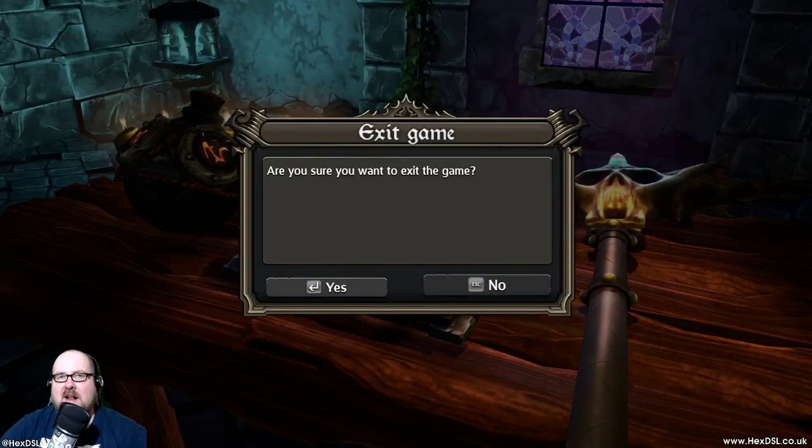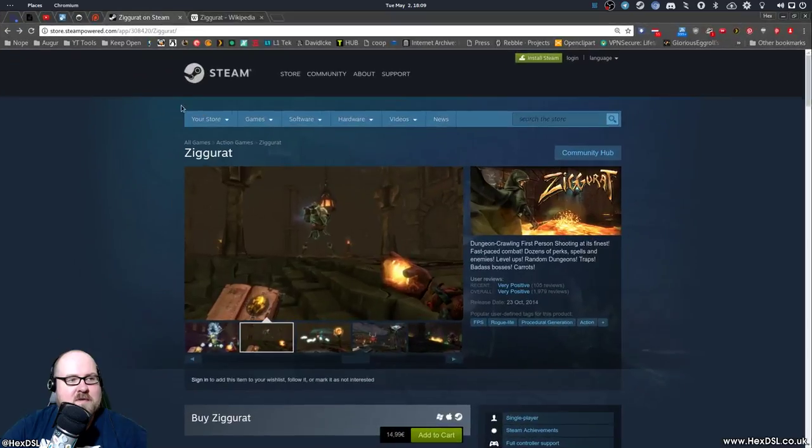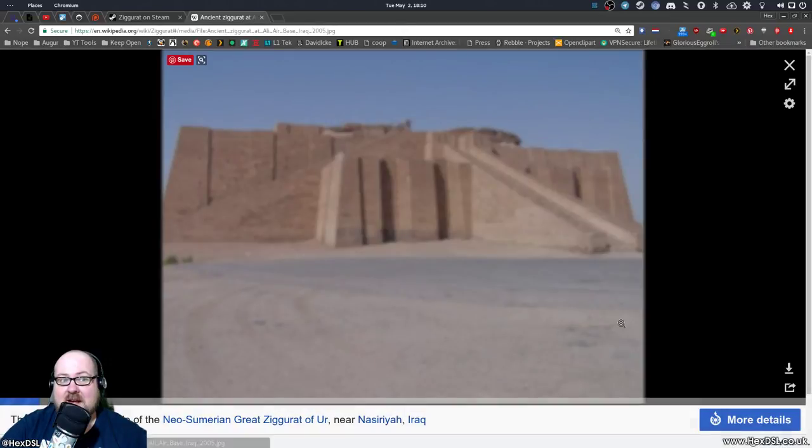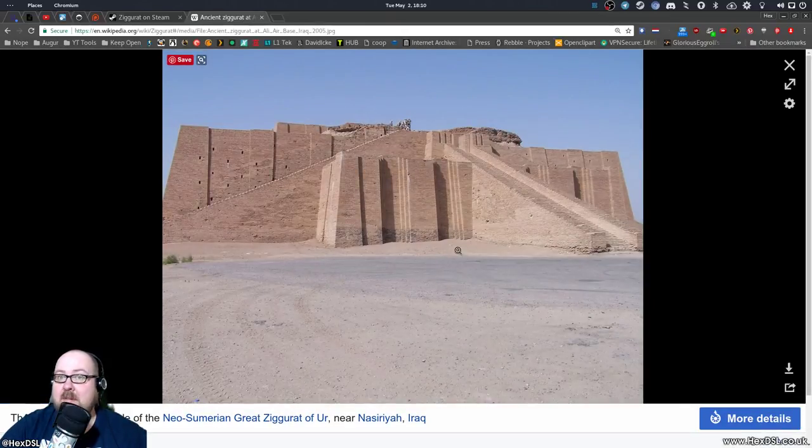I've been HexDSL, this has been Ziggurat. I did actually open up Wikipedia to find out what a Ziggurat was — should we have a look together? A Ziggurat was a massive structure built in ancient Mesopotamia. So it's a big building. Maybe the game is set inside it. It's a cool sounding word — it sounds magical. Thanks for watching, bye guys.